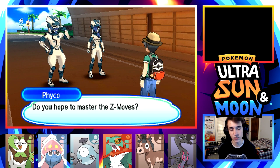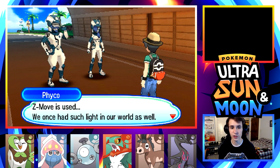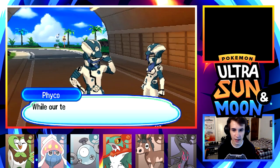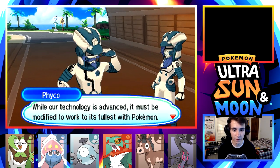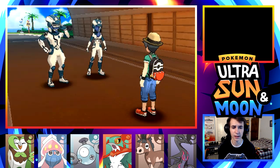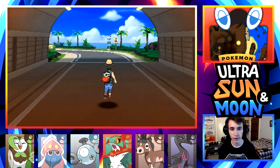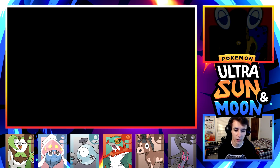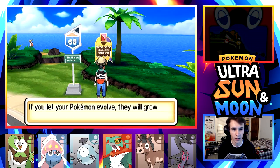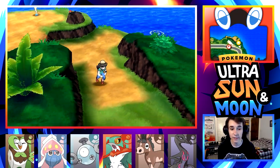They ask if I hope to master Z-moves. They mention a wondrous light that appears when a Z-move is used - they once had such light in their world too, though they didn't use it to battle with Pokemon. They say it's nearly time, that their technology must be modified to work with Pokemon, and they need to meet with the scientist who is first in the ways of Pokemon.